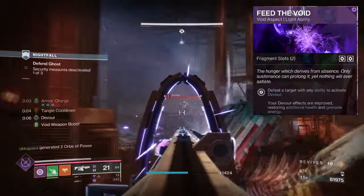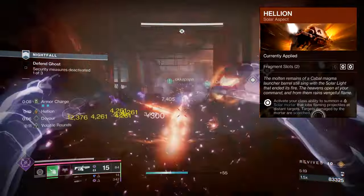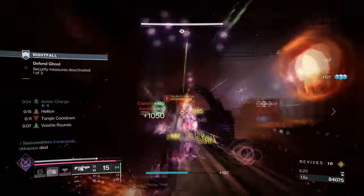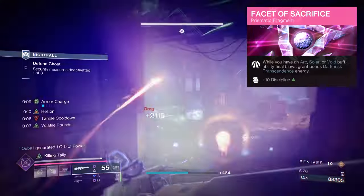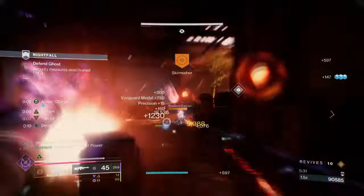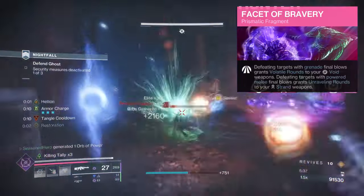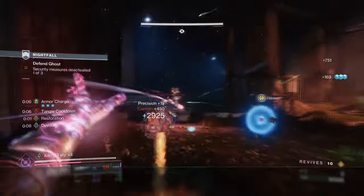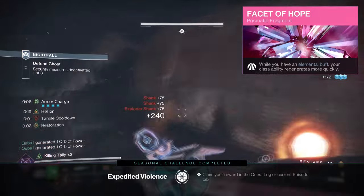For Aspects and Fragments we have the following: Feed the Void, where an ability kill will grant you Devour. Helion, where casting your class ability will produce a Solar Mortar that scorches targets and also ignites them. Facet of Sacrifice, where having a Solar, Void, or Arc buff can grant you extra Darkness Transcendence and energy from ability final blows. Facet of Bravery, where defeating targets with grenade grants volatile rounds to void weapons, and defeating targets with powered melee will grant unravelling rounds to strand weapons. Facet of Hope, where while having the elemental buff, your class ability regenerates quickly.